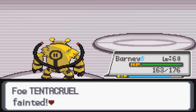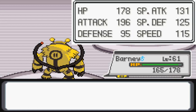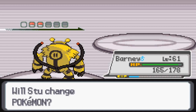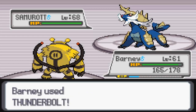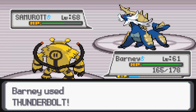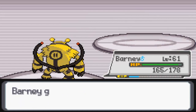That's totally fine with me — the quicker I get out of this, the better. Level 61, we're just walking through this — this is the Elite Four and we're just walking right through it. Next Pokemon is Samurott at level 68. We're going to Thunderbolt that, and I think this is a two-hit KO so it shouldn't be too bad. And it's a one-hit KO for the level 68 Samurott.